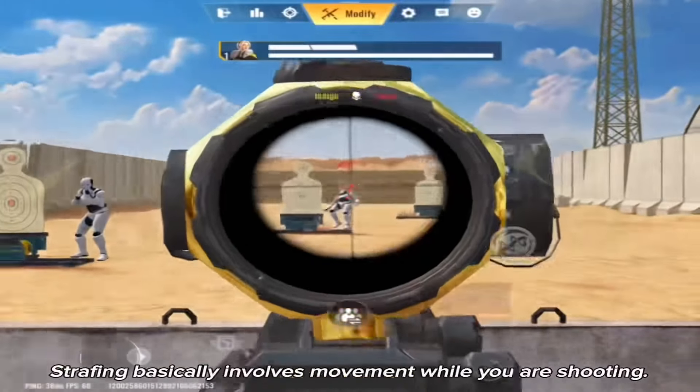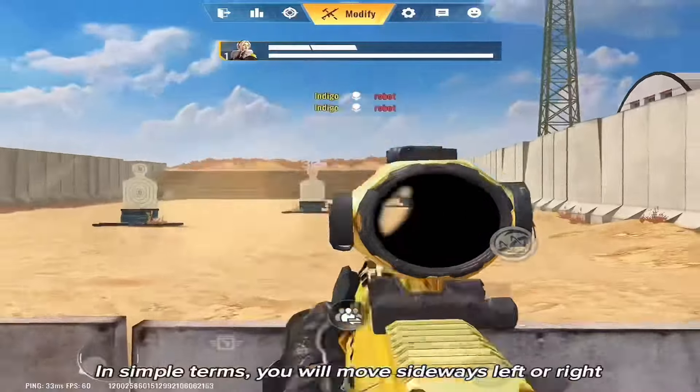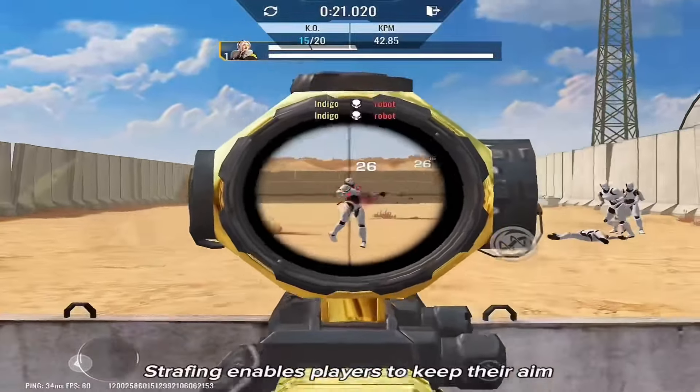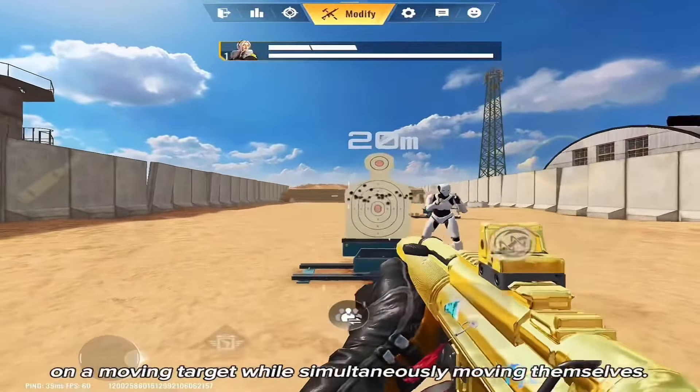Next is strafing. Strafing basically involves movement while you are shooting. In simple terms, you will move sideways left or right rather than moving forward or backward. Strafing enables players to keep their aim on a moving target while simultaneously moving themselves.